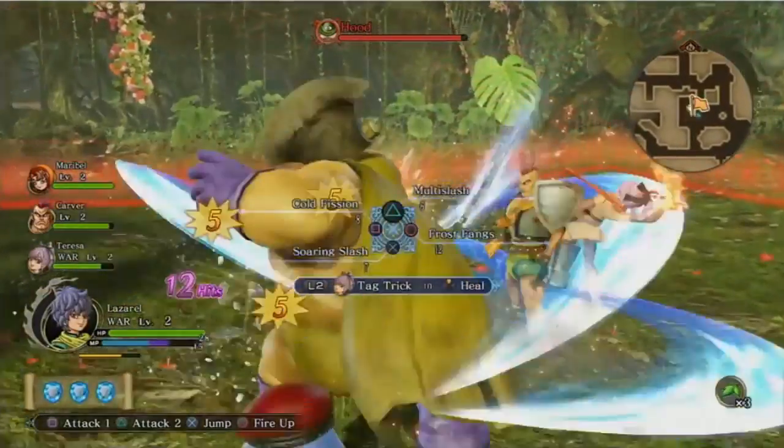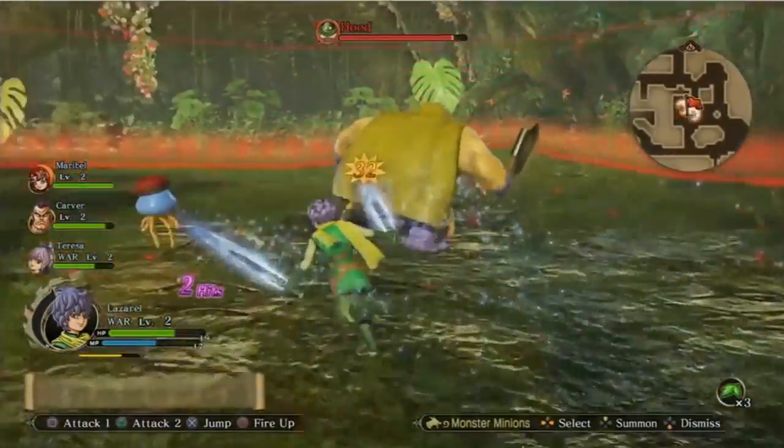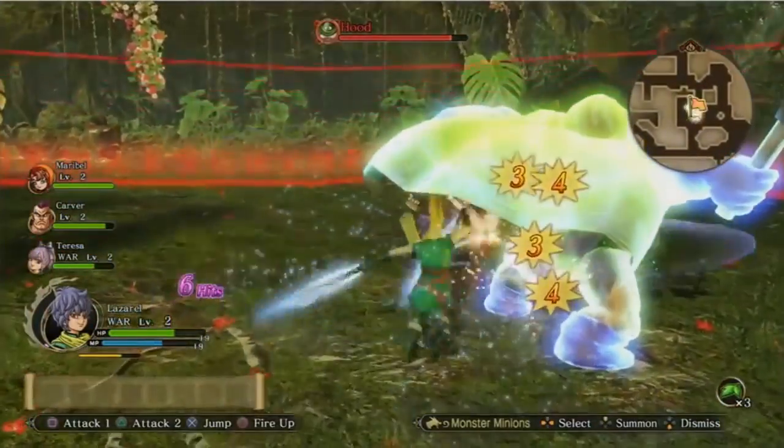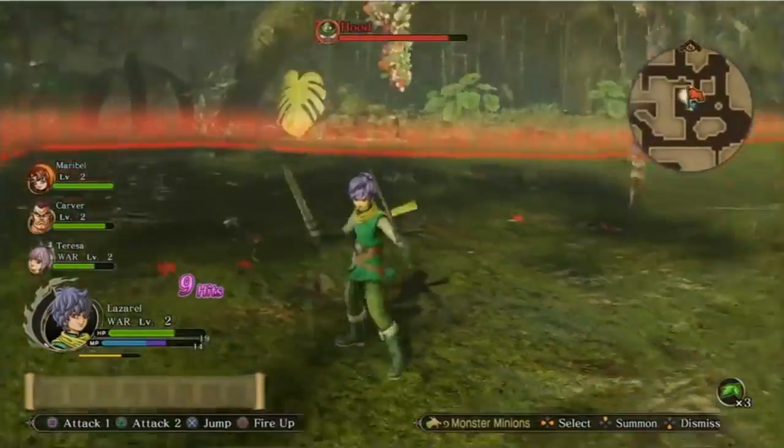Is this a mini boss or a boss? This is a mini boss. You can see the red ring that's been formed around him — the only way to proceed through the game is by beating this guy and dropping those barriers.